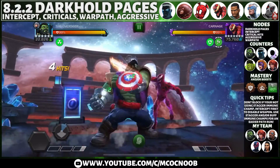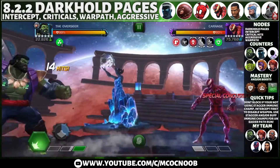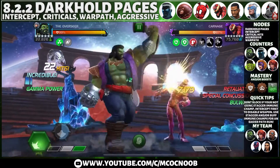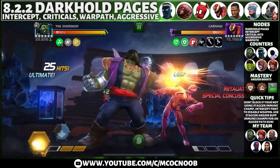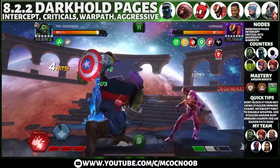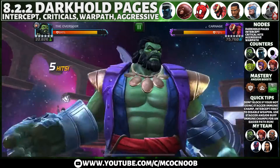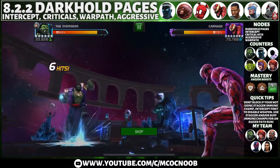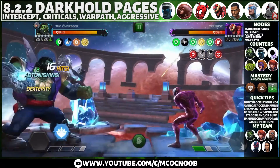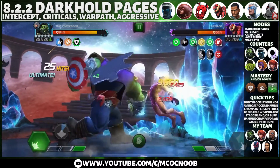Defender number four is Carnage — this is the easiest fight of the lot but annoyingly long due to armor and physical damage resist. I'm using Overseer, building up to an SP3 to start dealing real damage. The SP1s and SP2s are easily blockable. Bring a buff immune or stagger immune champion against Carnage; if you don't have those, champions with easy intercept access like Elsa Bloodstone, Professor X, or Ebony Maw work too, though you must be careful not to block and get staggered until the weapon is disarmed first.